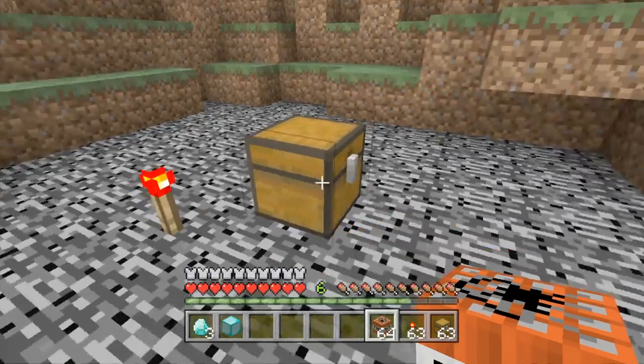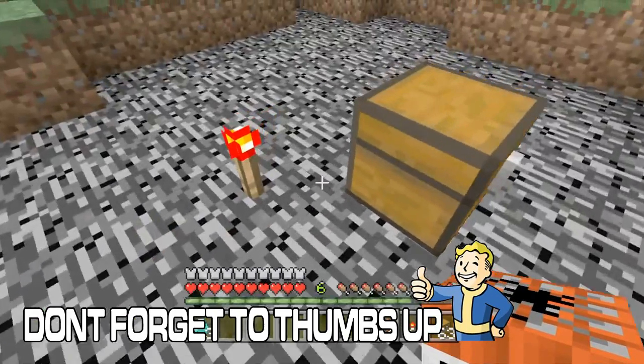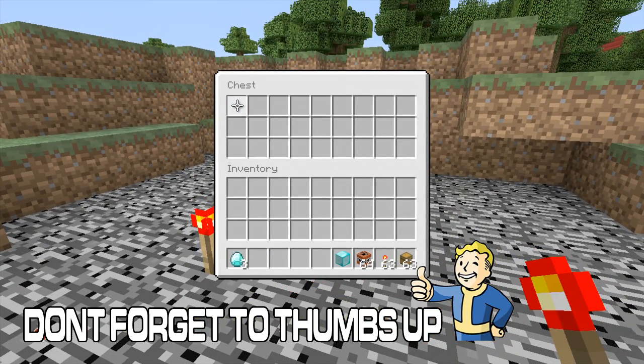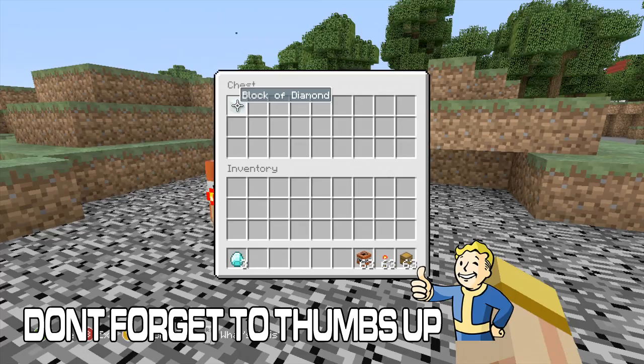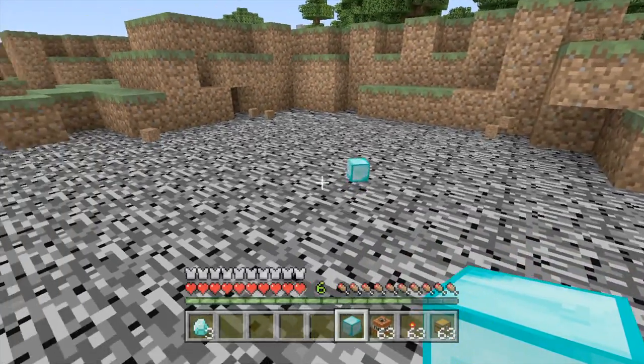All you do is put the block of your choice into the chest, then put the TNT down. Once it's about to explode, you just hit Y and move it to your hotbar. You're gonna see me do it right here — you wait till it's about to explode, right when it gets a little bit bigger, then you hit Y and now you have two blocks.